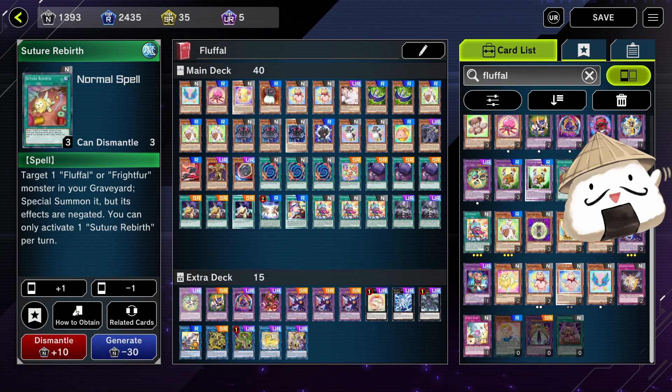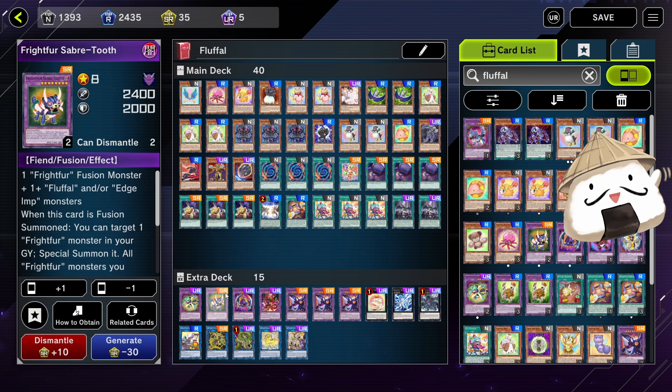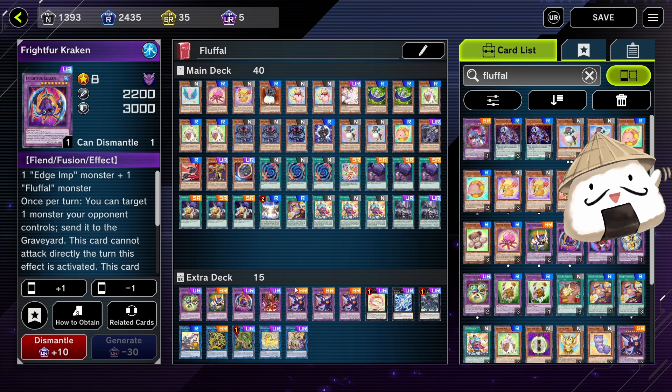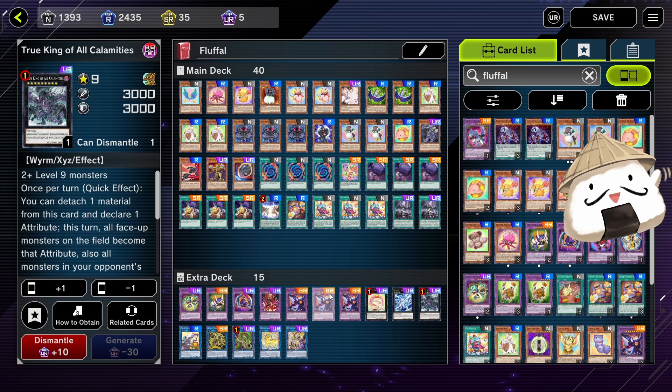For the extra deck, I'm running one Tiger, one Saber Tooth, one Kraken. Some people are cutting out the Saber Tooth, and a lot of people are cutting out Wolf. I like the Saber Tooth Tiger instead of Dugarus because it feels a little less punishing, and it's good for the grind game — if you use three or more materials, it cannot be destroyed by battle or card effects, which helps you stall a few turns to get into whatever you need. It combos well with Kraken.